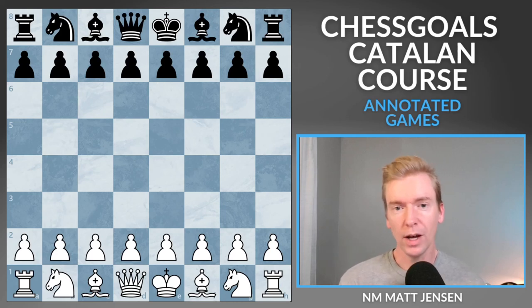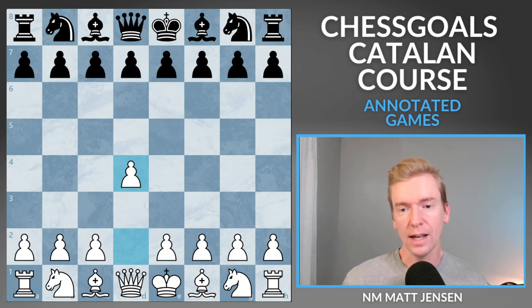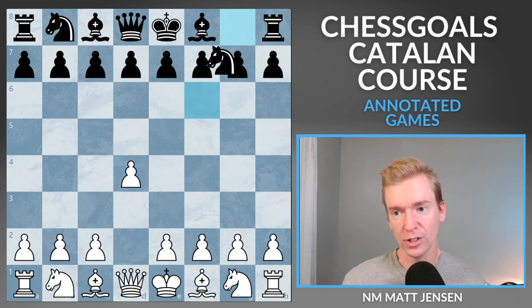Chess Goals Catalan course, game number one. I'm playing a 1770-rated player, and in this game I want to highlight the capture on d5 and when it's good to do so, trying to mess up Black's pawn structure.